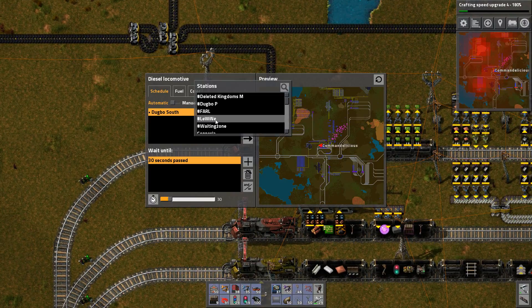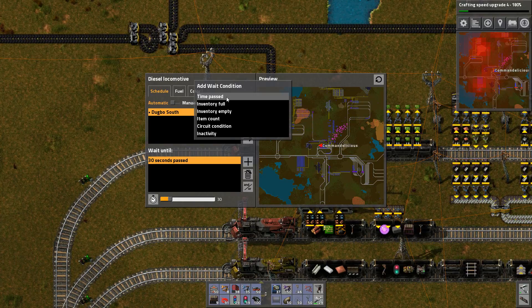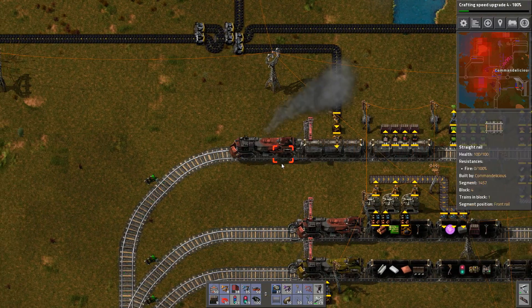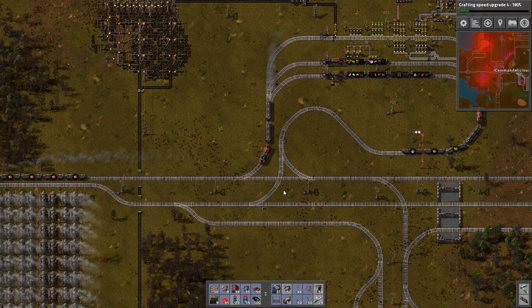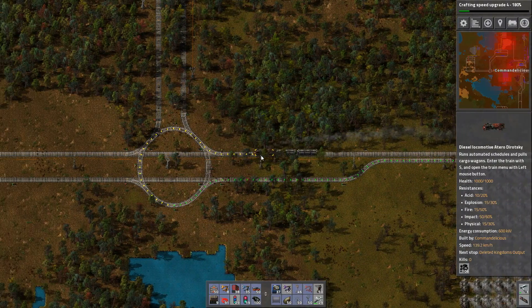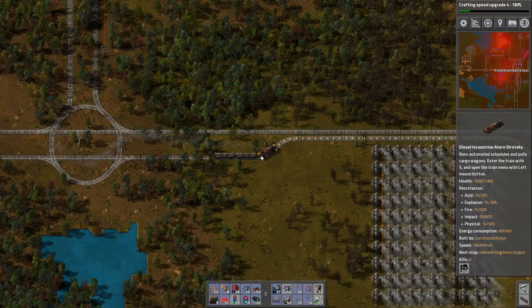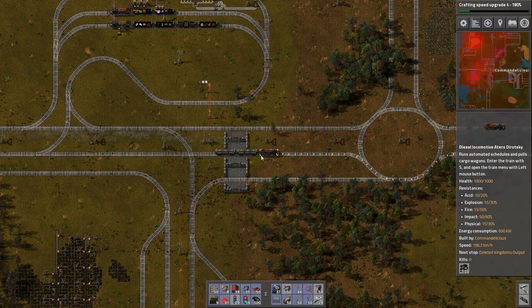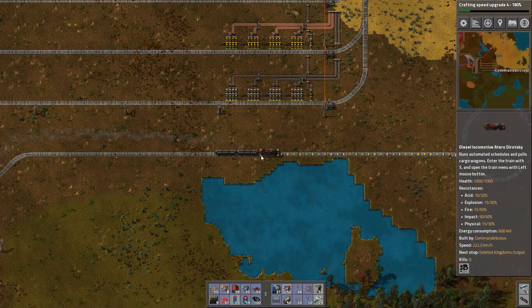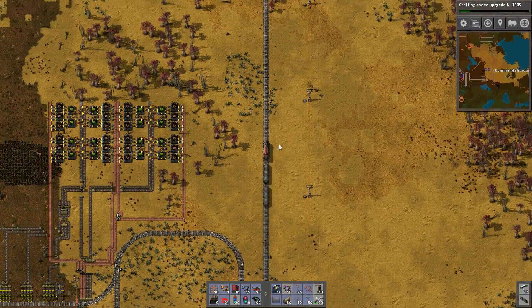Now I can basically go with this guy to the output thing and build that, if I have enough supplies — should be fine. And with you I go to the output. You load for a long time. And I use you to get to the science thing as well. Then I have to change, but it accelerates pretty fast — 200 kilometers an hour already. 220. I have no idea how fast these things can go.